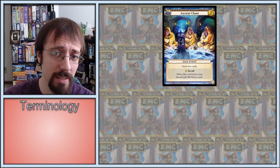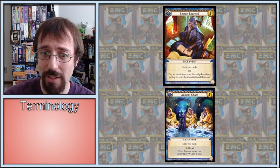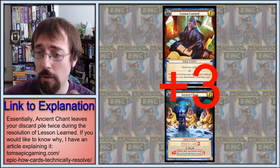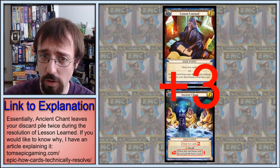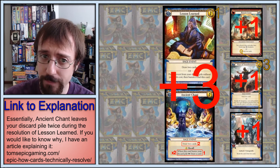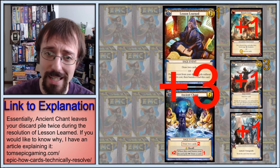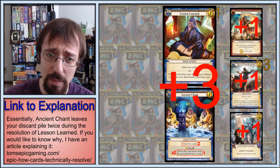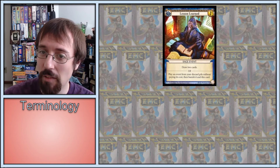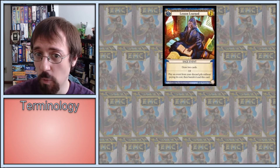Even though Ancient Chant is top tier in its own right, its combination with Lesson Learned is where it truly shines. If you play Lesson Learned targeting your Ancient Chant in your discard pile, you draw 4 cards with 1 gold, or effectively 3 draw 2s. While this interaction is the main reason Lesson Learned made it to top tier, being able to choose and immediately replay any event in your discard pile is powerful as well, since there are a lot of powerful events in Epic.